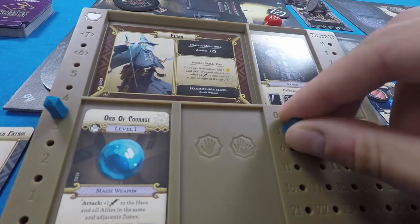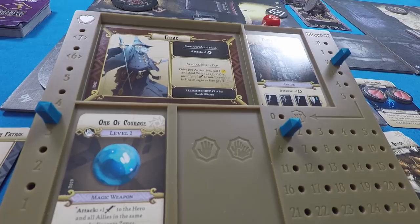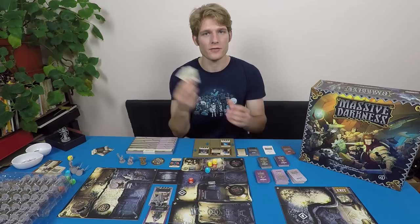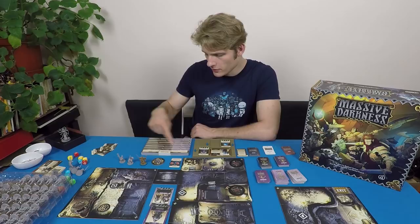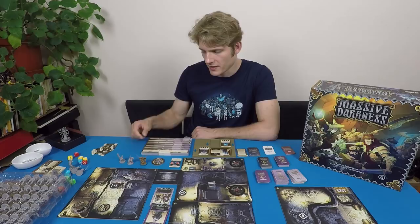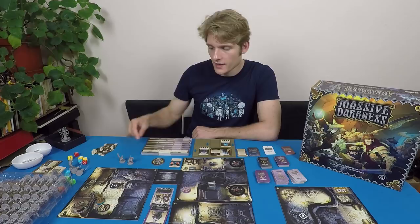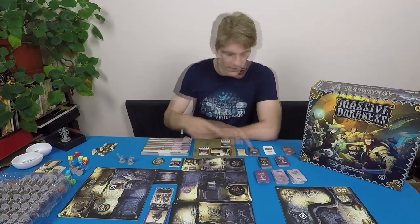In campaign mode you only get starting items on the first mission. After that you keep whatever items you've picked up. When you enter a dungeon in story mode, you look at your class tracker and find the highest level skill you've achieved. If Elias has unlocked a level two ability, the dungeon will be set to level two instead of starting at level one. This applies to everything except event cards — event cards always apply to the level of the tile the current heroes are in, not the active level.